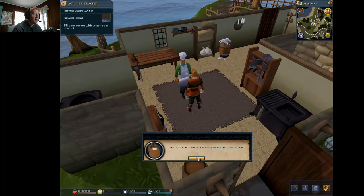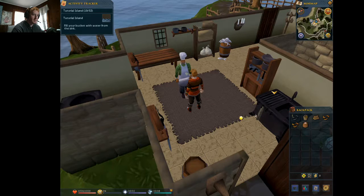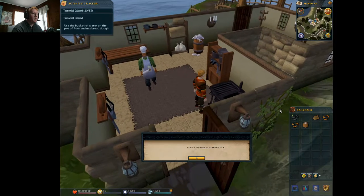He gives you an empty bucket and a pot of flour. Fill the bucket with water from the sink, then use it to wet the flour into dough, then make the dough into bread on the range. Okay, use bucket. I get some of the mechanics, but a lot of this is really weird.